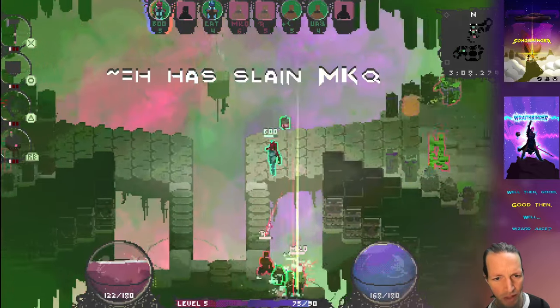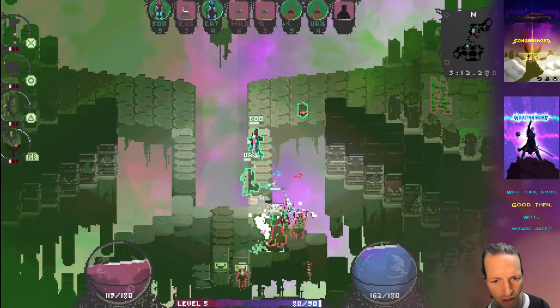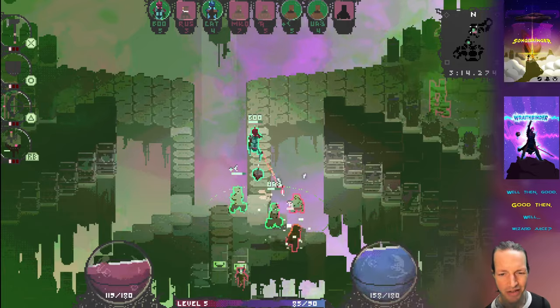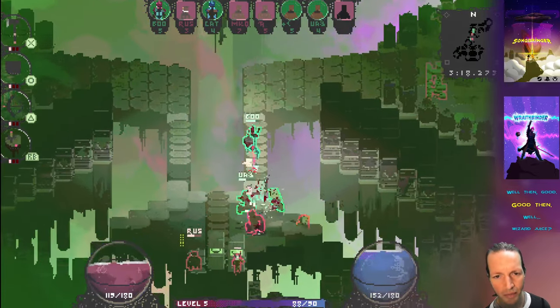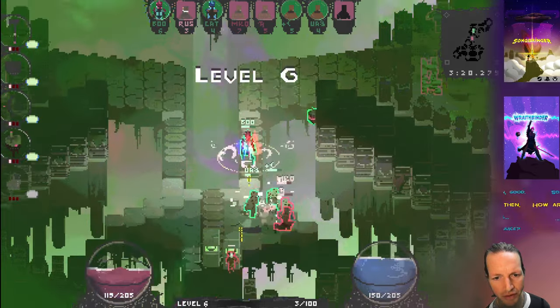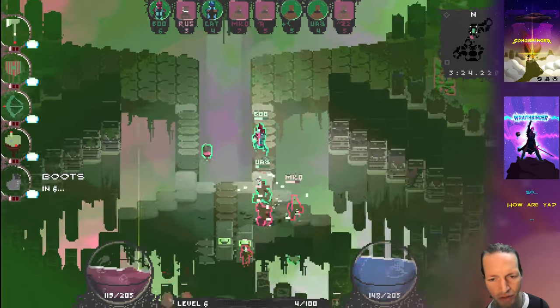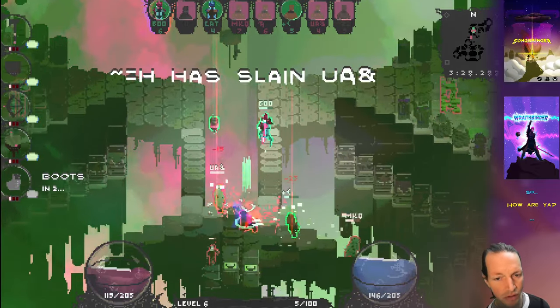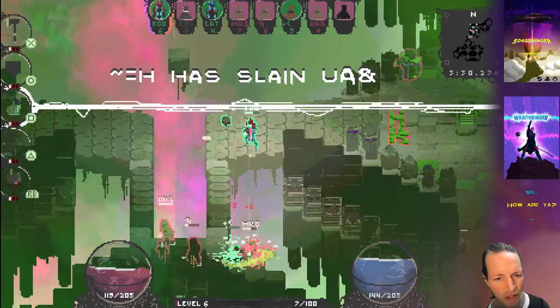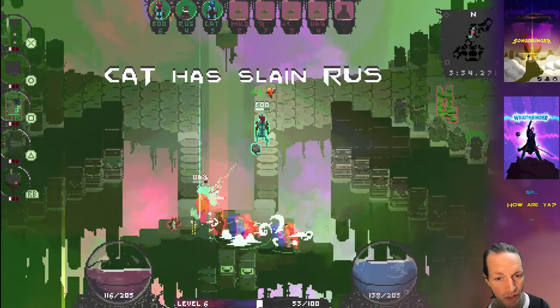The improvement to the bow is that it target-locks, a lot like the telekinesis does, which basically means that when you hold down the bow button and you've target-locked onto someone, you can move your character around and totally change your placement in the world without losing that target lock. So it really stays locked on a lot better now. That's pretty cool.